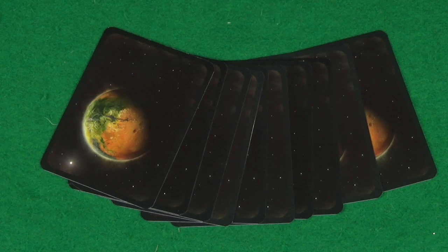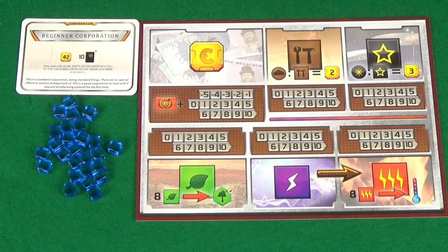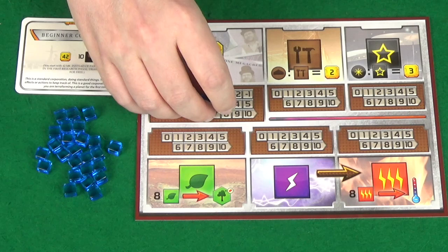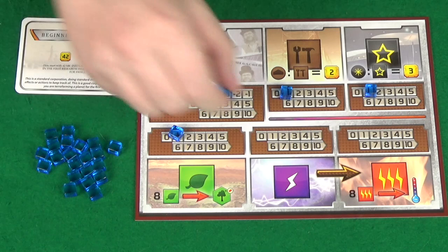Each player gets dealt ten project cards. They'll decide which to keep, but each card they keep will cost them three mega credits. Each player will also need a player board and cubes of their colour. Then, based on your corporation, you may gain additional benefits. In the basic game, each player starts with one production in each resource, which you mark by placing one of your coloured cubes on the one space.